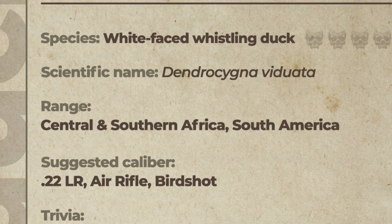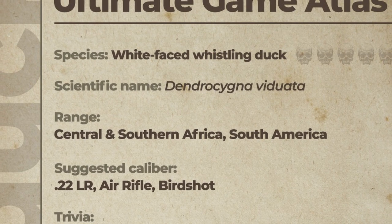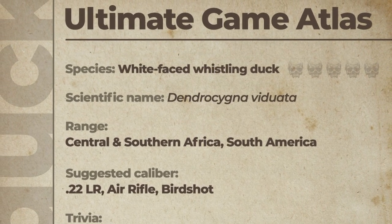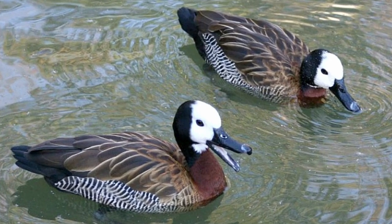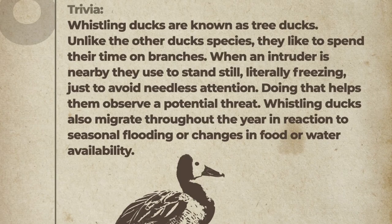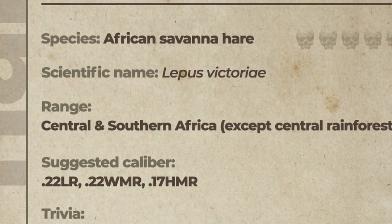Next bird is the white-faced whistling duck. Its range is central and southern Africa and South America. The suggested calibers are the 22 long, air rifle, and birdshot. These ducks are rather clever — they perch up on branches and can literally freeze to avoid unnecessary attention, helping them observe any potential threat. They migrate throughout the year and react to seasonal flooding or changes in food and water availability. Their lethality is also a zero out of five.